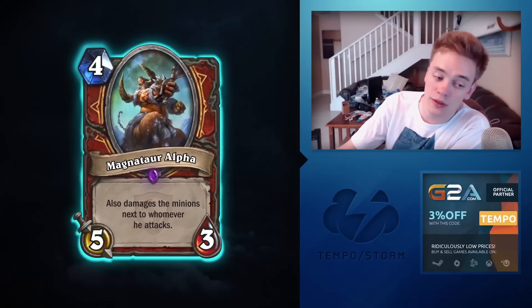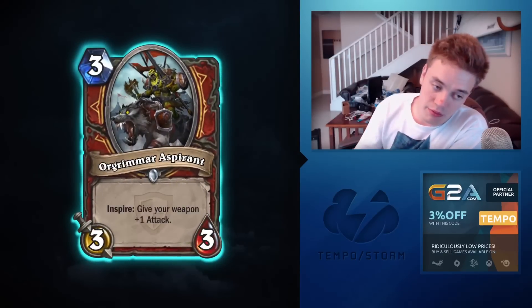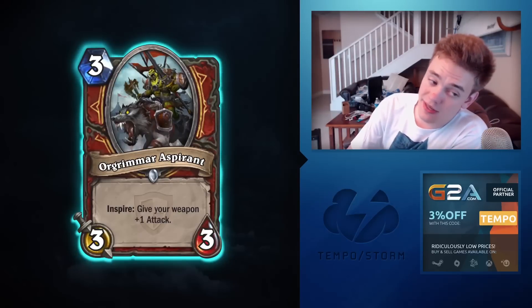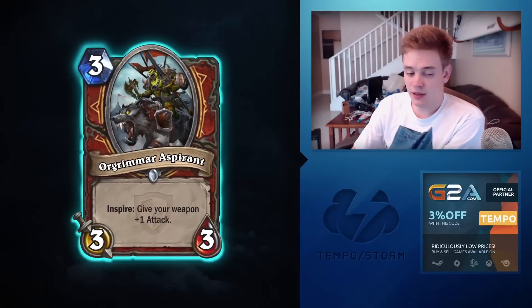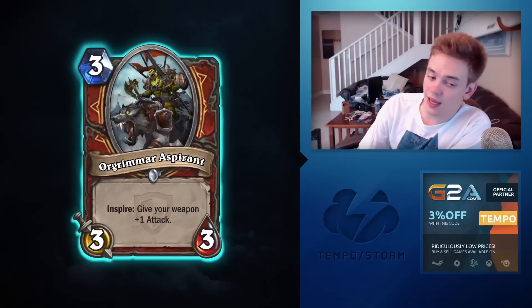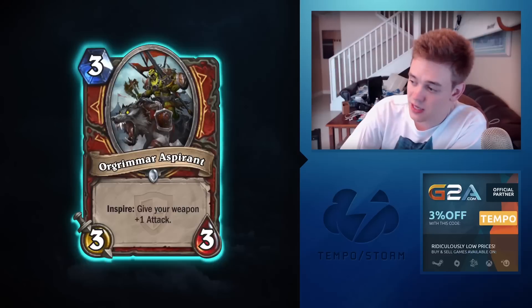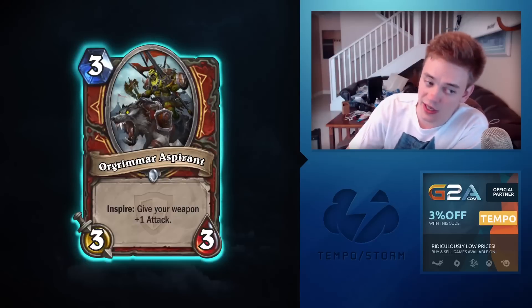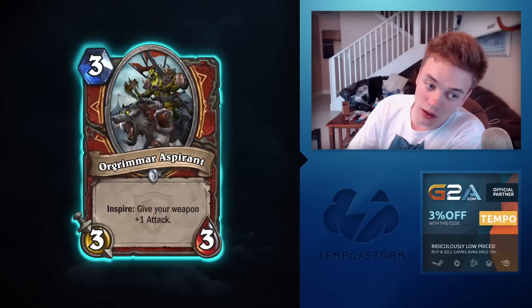Orgrimmar Aspirant is a three-mana 3/3 — Inspire: give your weapon +1 attack. It's doing a lot less than giving your weapon durability. Getting +1 attack usually won't change what you can and can't trade into, because there aren't many minions that survive a buffed attack on the second charge. With only a weapon half the time, Orgrimmar Aspirant won't get much value in the late game. Probably won't see play.